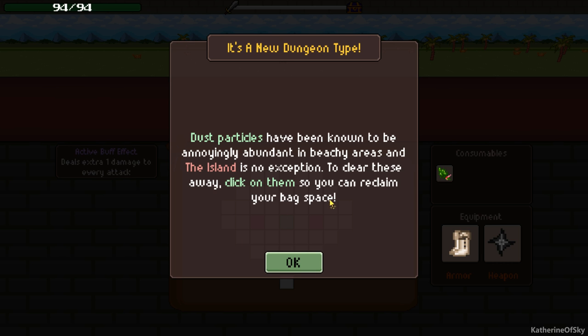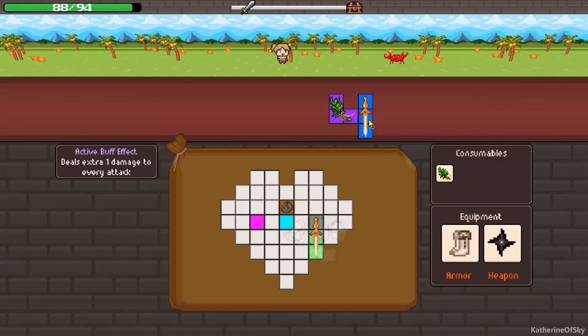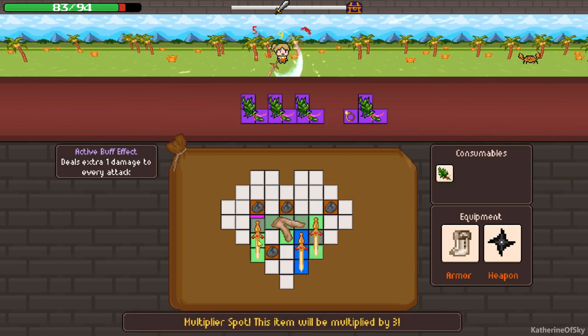Dust particles have been known to be annoyingly abundant in beachy areas and the island is no exception. To clear these away, click on them so you can reclaim your bag space. Another one of those bag annoyances. Let's take this and put that there. Trousers - yes, we'll take that, we'll take this.